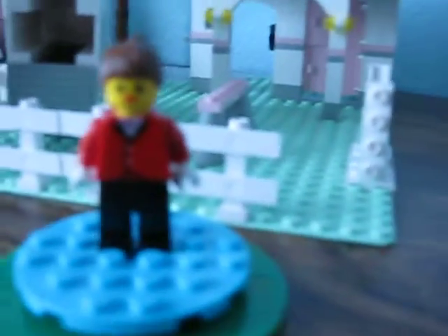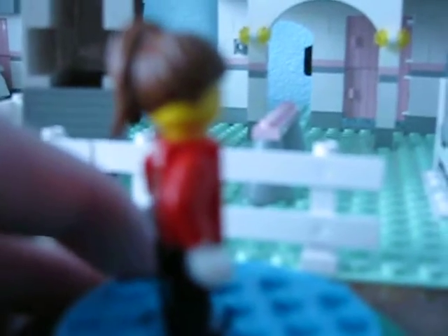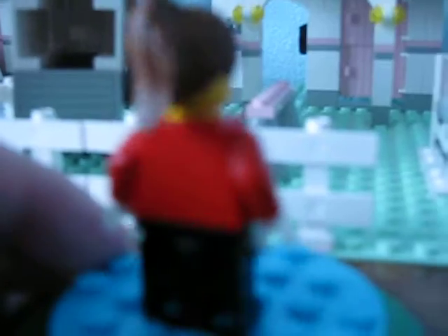This is girl number one. She has brown hair in a ponytail, the horse riding torso, the classic Paradisa face, and black pants. Nothing on the sides, nothing on the back.